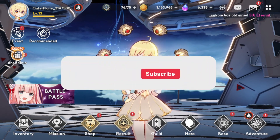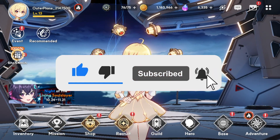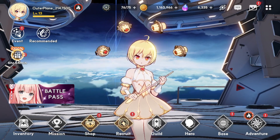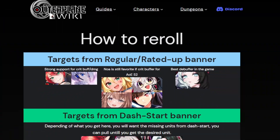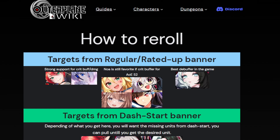But before we get deep into there, please click the like button, subscribe to the channel, and click the notification bell to get the videos as they come in quickly. So let's move now to the re-roll process. The website I'm on now is outerplaying.wiki — it has a couple of guides as you guys can see: re-roll, hero shard, routine, skill books and stuff like that. I'm mainly here today for the re-roll guide because some people would want to see what is the best start, and this encompasses it very beautifully.